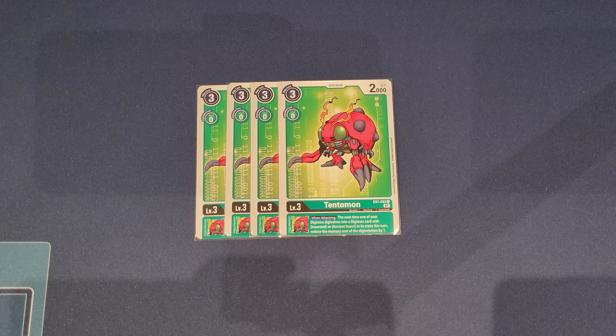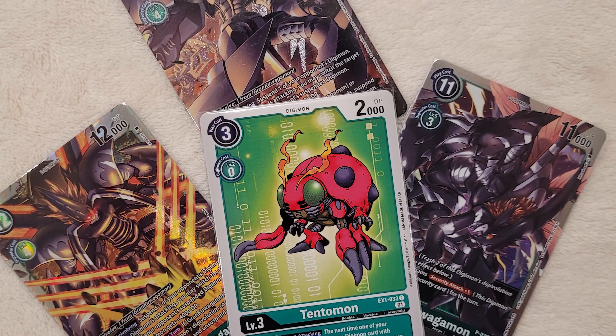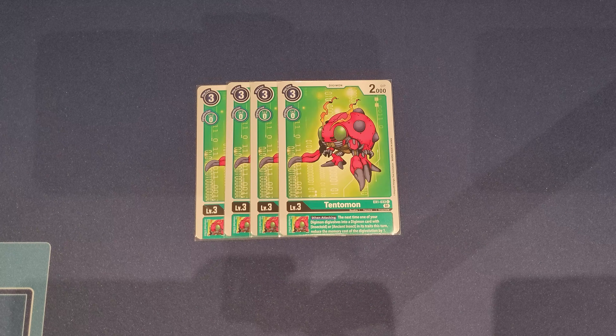Next, I have four copies of the EX1 Tentomon. This is an unusual choice, but it mainly serves as an inheritable — when attacking, the next time your Digimon digivolves into an Insectoid or Ancient Insect trait card, you can reduce the memory by one, letting you turbo into your top end very quickly, both your level fives and level sixes. We do a lot of when-attacking combos in this deck which combos very nicely with Tentomon. It's also not a once-per-turn effect, so there are many occasions we can proc it two times in one turn since we unsuspend and swing again. Importantly, the Digimon digivolving into an Insectoid doesn't have to be the one with Tentomon in its stack — any Digimon on your side can benefit from the cost reduction.